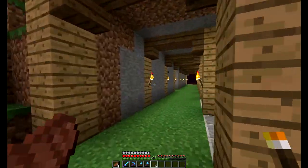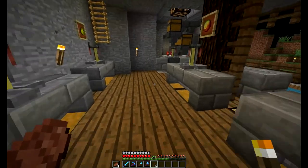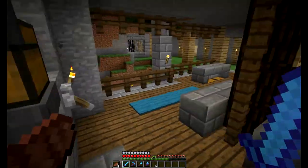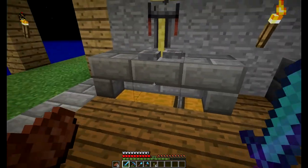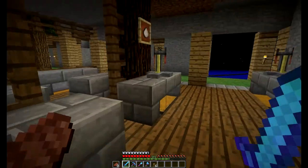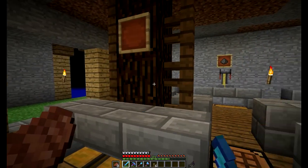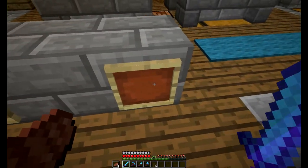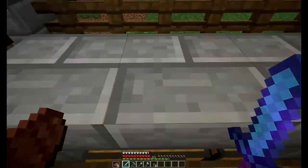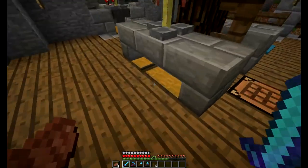We're going to put a nether wart farm here either today or next episode. Over here we've made great progress — we've got our awkward potion machine and it works perfectly. We have redstone, glowstone lamps underneath, gunpowder, glowstone, and sugar for speed potions. Magma cream for fire resistance, healing and instant damage over here, and then regen and poison will share two spots since those ingredients are harder to get.